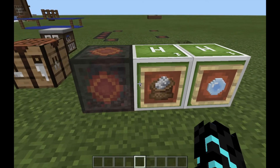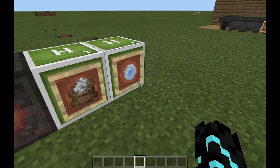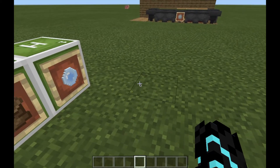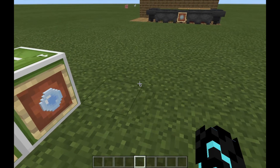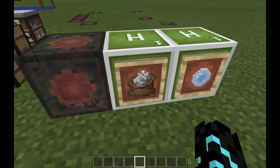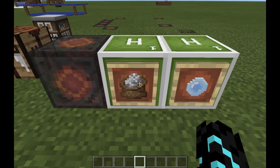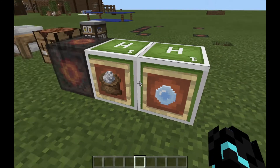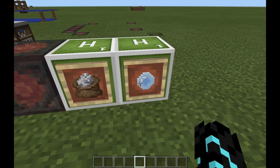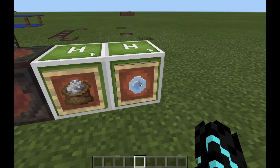Now, super fertilizer is a bit like bone meal. Let's say you're in survival mode — you place your bone meal and your plant grows to maturity, but it only works on one plant. Super fertilizer works on multiple plants and grows them to maturity all at once.